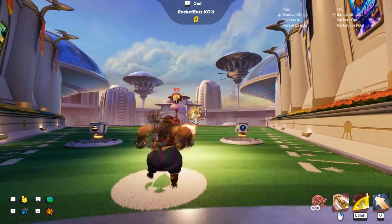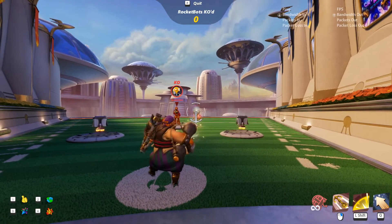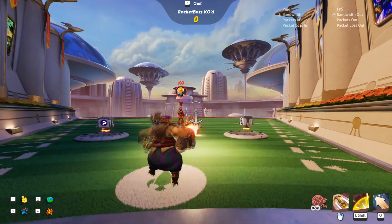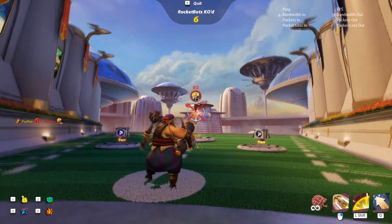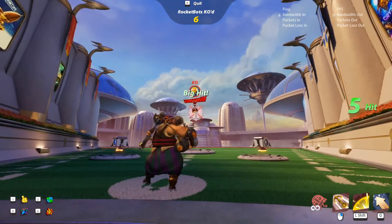Blastbeard also uses a single-shot cannon, but his cannon doesn't have a max capacity, so you can spam cannonballs to your heart's content. The thing with Blastbeard's cannonballs is that they eventually arc down after a short travel distance. Make sure you are aiming slightly above your opponent whenever you fire your shots — the further the opponent, the higher you'll need to aim.